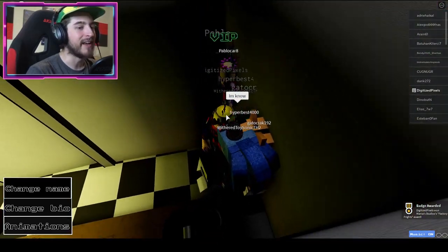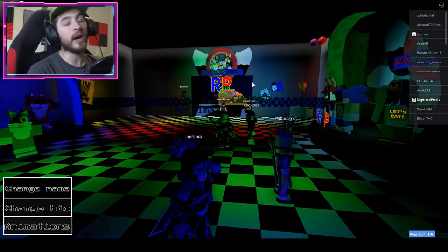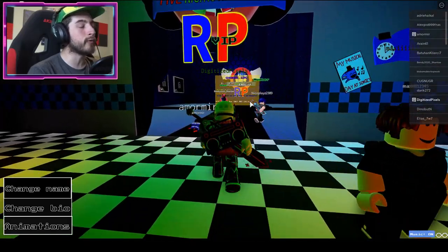Step on it and then you should get Factory Frights! If you want to check out the badge morphs, go over here to the Paradox Zone and walk into it.